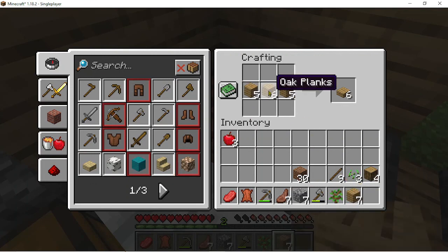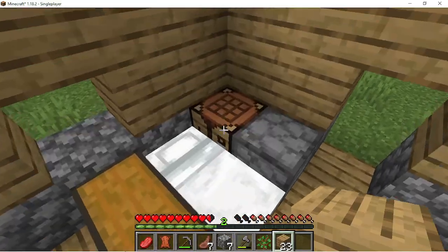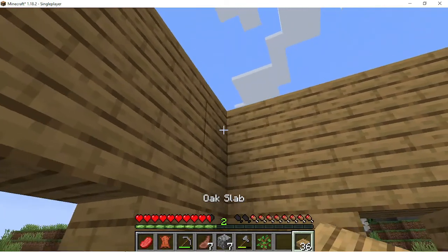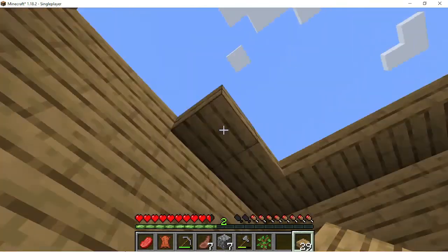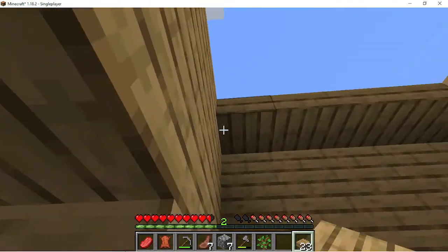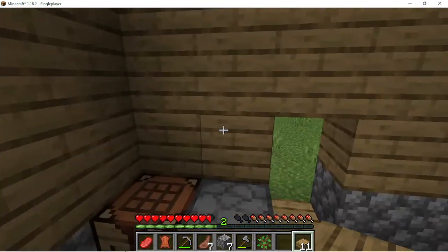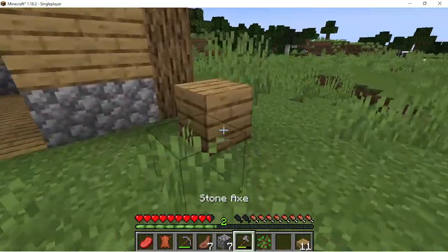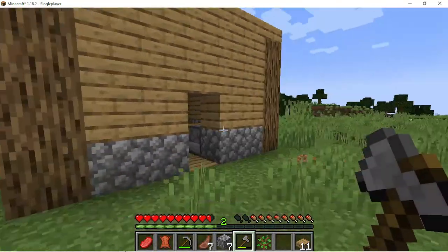We can just do it on the ground. We have 36 — this should be enough to cover the whole thing. House is complete! Here we have it — epic house, the home of KratzenTheGuy.